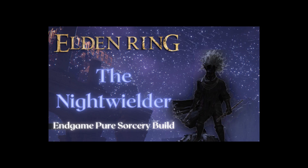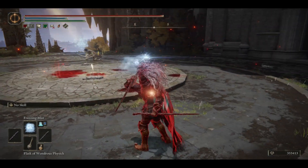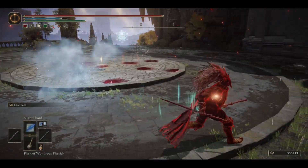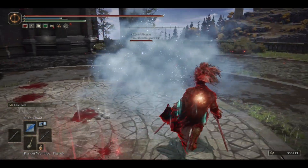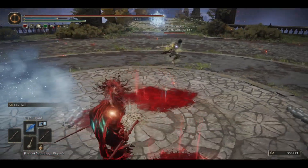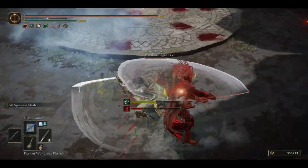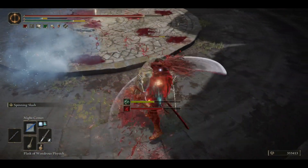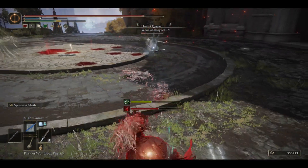This is the PvP variation of my Nightwielder, that yes, still dual wields Staff of Loss. I know a lot of people were skeptical this build can work in PvP because while the spells are very good in PvE, the projectiles are easily strafed like most other projectile spells. So I'll run you step by step through as to how this build works, and you probably want to listen to all the reasoning behind each part because there isn't much room for changes for this particular build since it is very optimized for doing what it's good at.